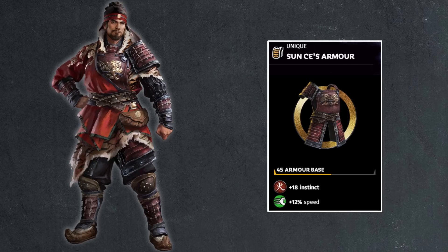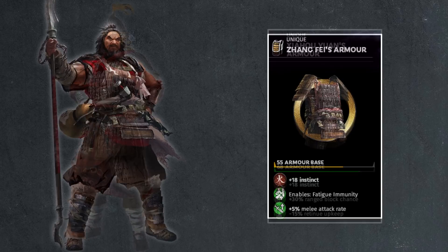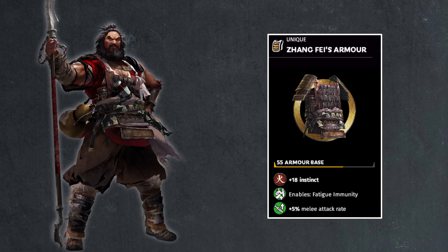Then we have Xiahou Yuan's armor — 68 armor stat, a very weird but high number. For someone who's highly underrated due to his lack of good unique skills, his armor is decent. You get 68 armor value, 18 instinct, 30% range block chance, and 15% retinue upkeep discount, which is always useful because shock cavalry aren't cheap. Then we have Zhang Fei: 55 armor, very average; 18 points of instinct; and the best skill you can get on an armor piece — fatigue immunity. Zhang Fei will never get tired, but he will break. Try to get him Unbreakable, because vanguards don't have a lot of health, so when they take damage they lose quite a bit of morale. He also gets 5% melee attack rate.